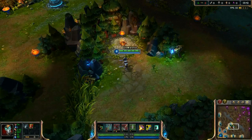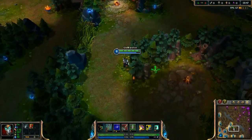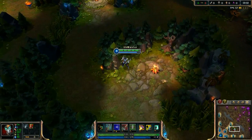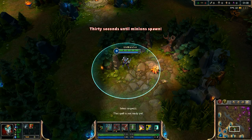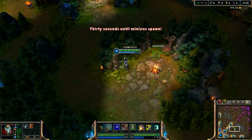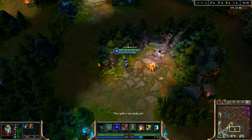I'm gonna put 1 box into Wraith's camp at 43 seconds from the start of the game, and then place 3 boxes into Wraith's camp as soon as I can. Then I'll use my smite on Wraiths and kill the lizard and take the red buff with the help of my 3 boxes.